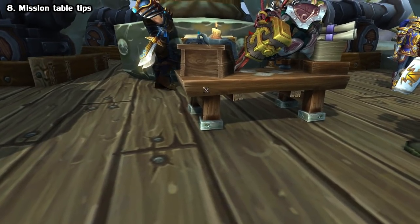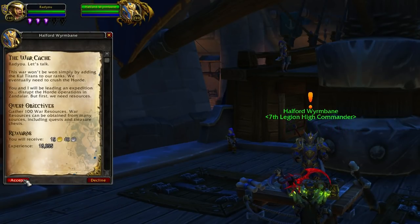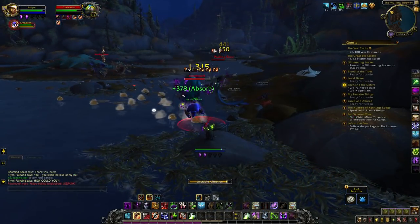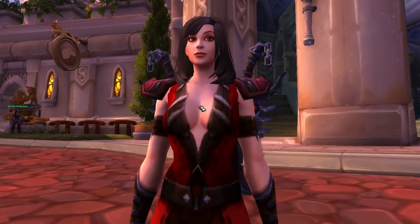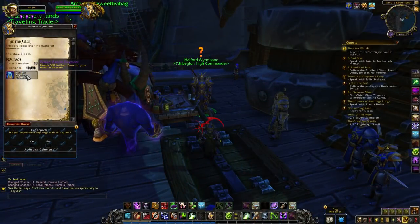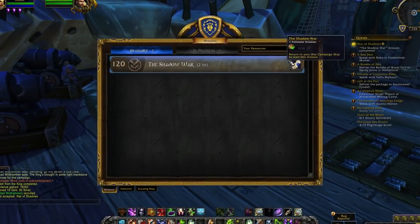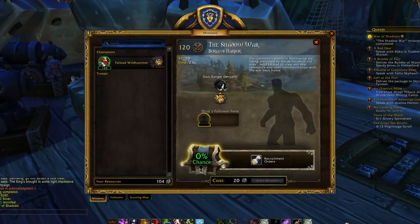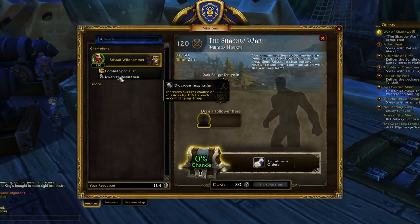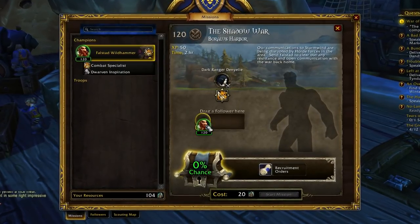Let's talk about the mission table for a bit since I already mentioned it. Shortly after arriving in Zandalar or Kul Tiras, you'll get a quest to get 100 of those war supplies. This leads to the new mission table, so when you're out questing, you want to kill every rare you see and grab every single chest. The sooner you get 100 supplies the better, so you can send your followers out on missions while you're leveling and knock out two birds with one stone. Once you get all 100, you get a bit of story and also your first follower and a quest which requires you to complete a table mission. On the beta it's just two hours long, so start that as soon as you can.